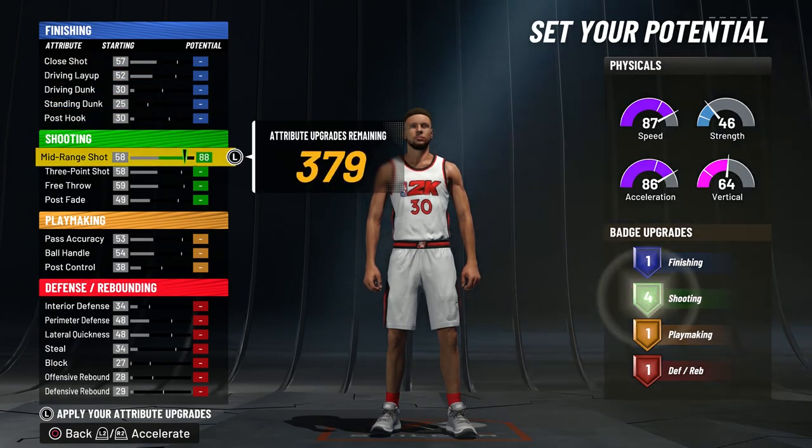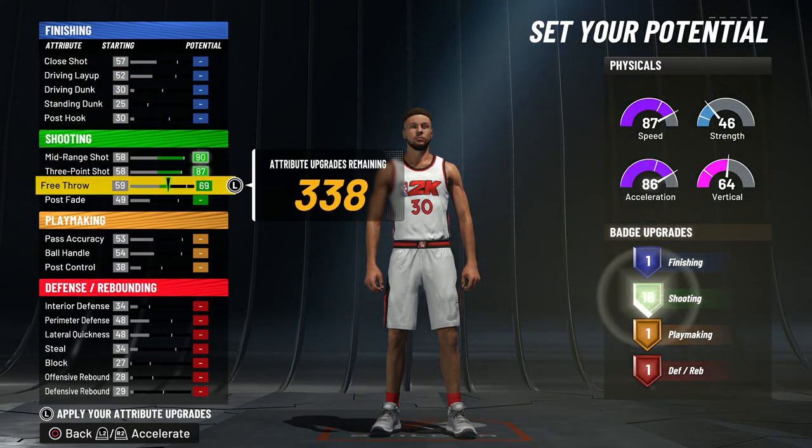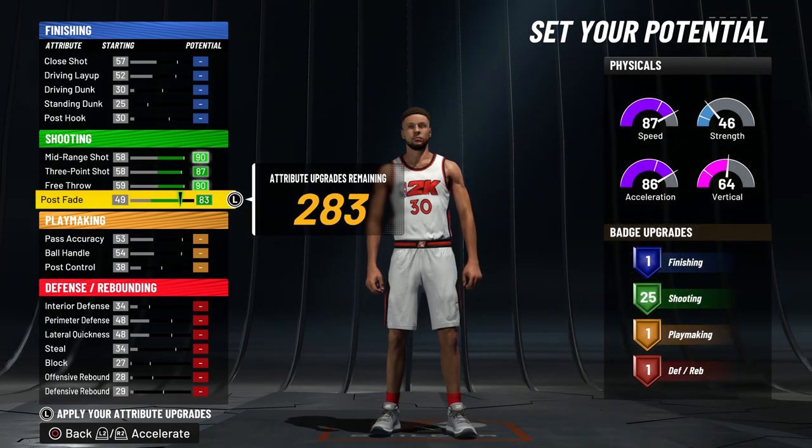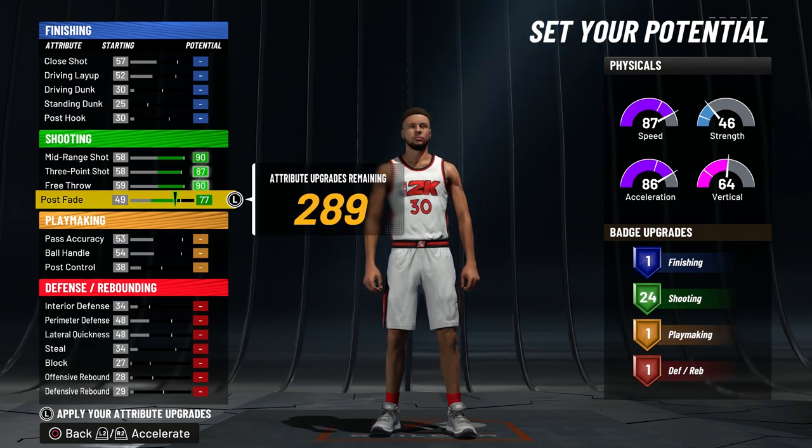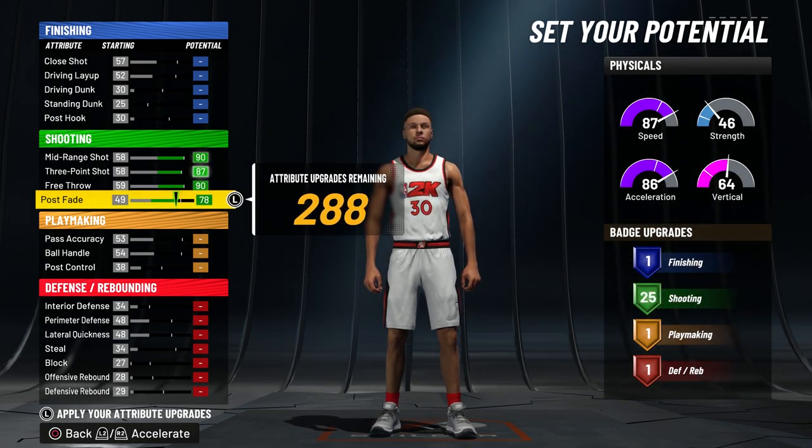For the attributes on this build, we're going to start with shooting — we're going to max everything out and see how many shooting badges we can get. We can actually get 25, but in order to keep more attribute points, you guys want to lower your post fade all the way to 78. You still get 25 badges but you get five extra attribute points.